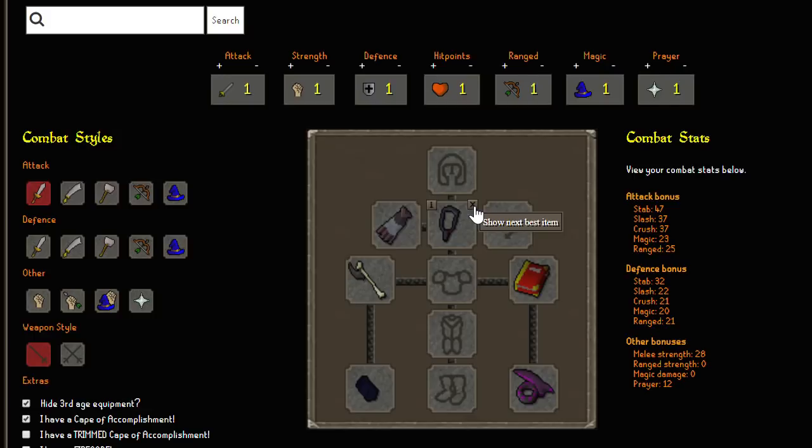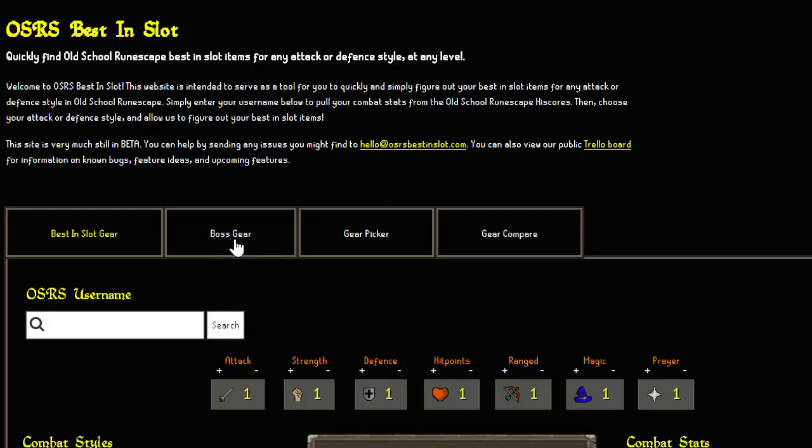It's worth noting that there is a long list of items on this website, because if I set all my stats to one and keep showing the next best amulet, it works its way down for quite a lot of different items — and a few that I didn't really even know about. So yeah, that's the Best in Slot gear tab.